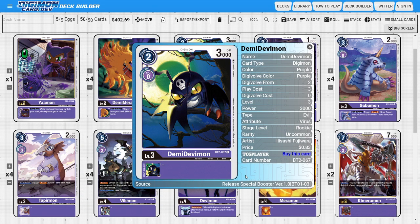Next, onto the rookies: I'm running two copies of Demi Devimon. Demi Devimon is really good because it is a value vanilla rookie and this card is just hyper efficient to play.